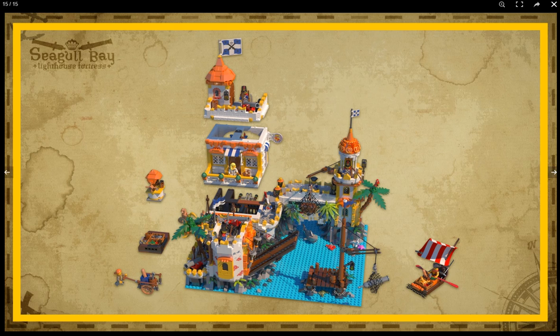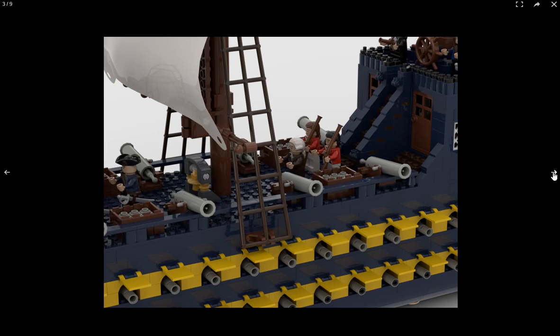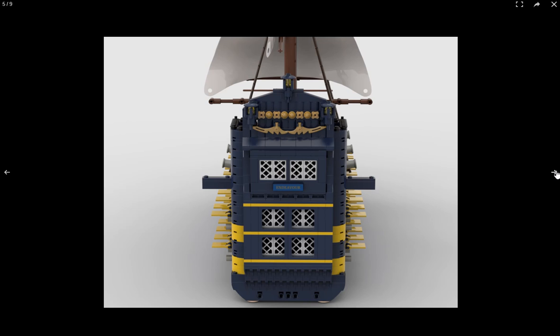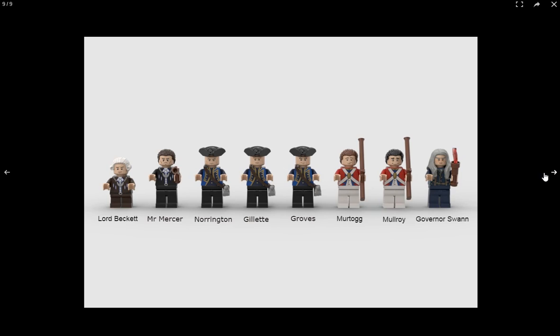Staying in the pirates theme, the next one is a little disappointing because the images don't show the interior, and look at how much room there should be inside. We get a picture of the deck, a picture of lots of guns, and characters up top — I like that and the big stairs. This is supposed to be a Pirates of the Caribbean set, so here are all the characters, but I'd just as soon have a regular pirate set.